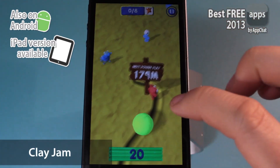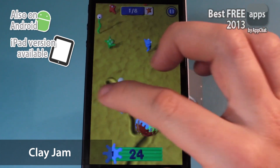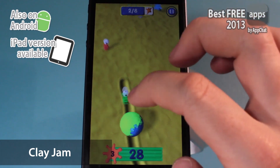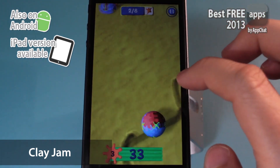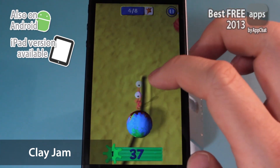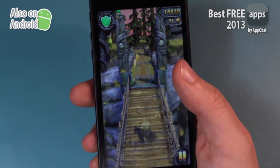This first app I want to show you is called Clay Jam and it is a lot of fun. It's a bit weird looking but basically you control a clay ball and you have to draw lines in the clay to roll over these monsters. You can create more by getting points through the levels — more things to squish — and the larger the ball gets, the faster you go. So it's all about speed and upgrades. It's a lot of fun.